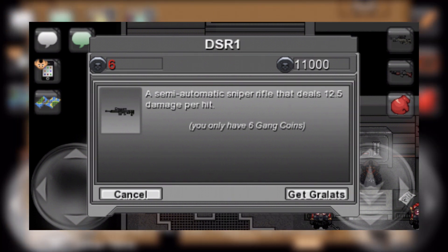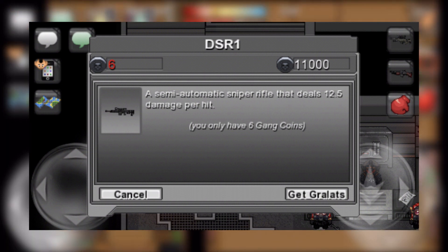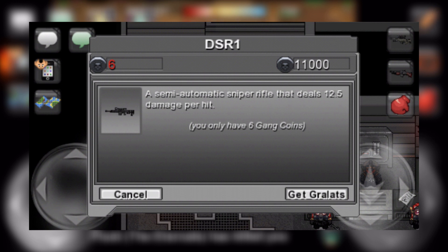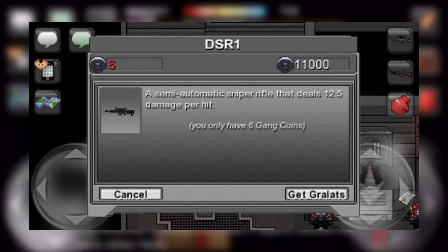Next is the DSR-1 Sniper costing 11,000 gang coins. Once again, I was not able to obtain footage of this weapon, however the description says that it deals 12.5 damage per hit. This weapon really doesn't seem that impressive — it would take 4 hits to kill someone from full health, which is the same as the bar. It just feels like most players would already have better weapons if they were able to get this many coins, so I don't really think it's worth purchasing.